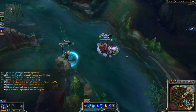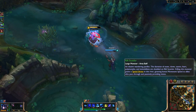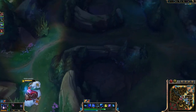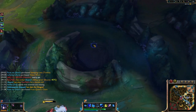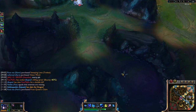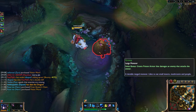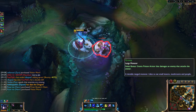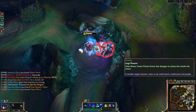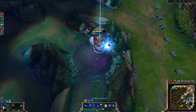Actually I did smite that scuttler - it's looking like Vi just hit level 5. After we clear this camp we'll be decently ahead. Now the Rift Scuttler - if you are not the jungler, it's very courteous to let your jungler have the scuttler kill because not only do they need the money, but it also gives them 50 additional gold since it counts as a large minion. Just little things to keep in mind to keep your jungler from getting upset.